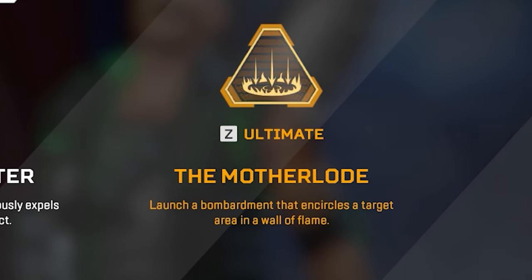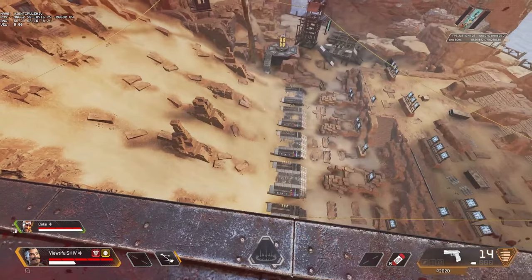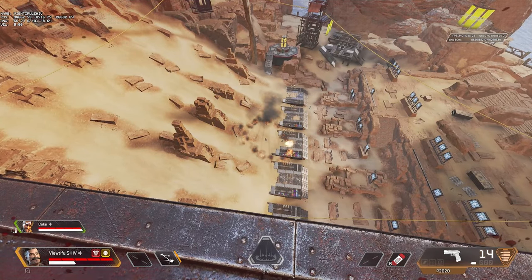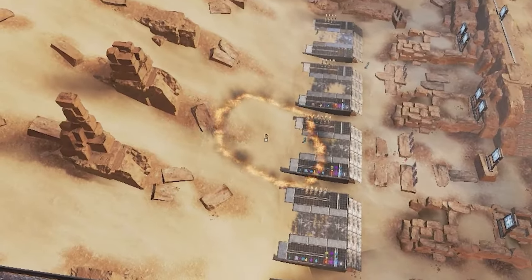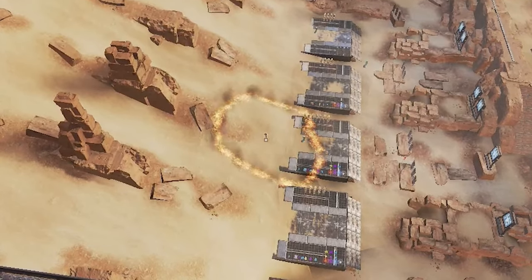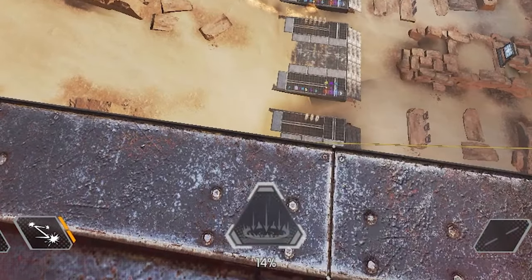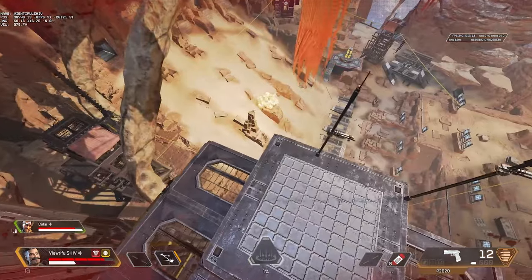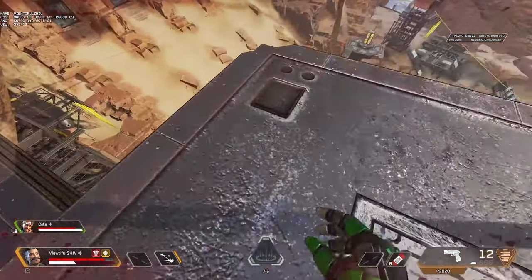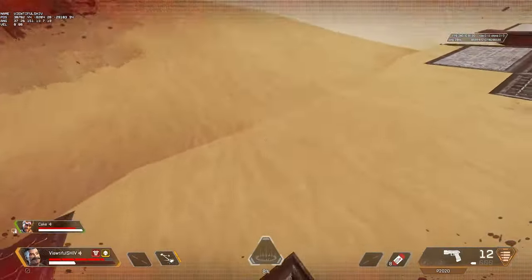Speaking of lethal barrages that cannot be dodged — Fuse's ultimate, the Motherload, launches a bombardment that encircles a target in a wall of flame. When deployed, you will equip a launcher that allows you to line up the shot. After you fire it, it explodes mid-air and splits into multiple firebombs, which upon hitting the ground create a ring of fire that lasts for 17 seconds, and the ultimate itself recharges after 2 minutes. Keep in mind that certain map geometry may change the shape of the circle, but it will always try to create a circle going off the top of where you're aimed in a cone shape.